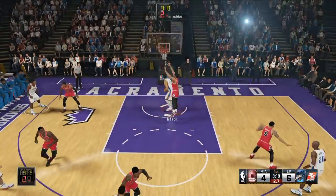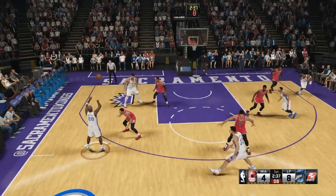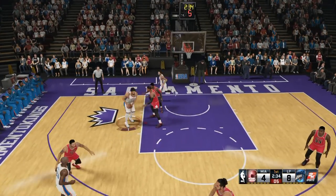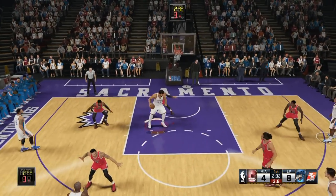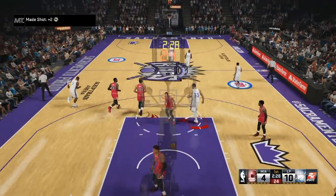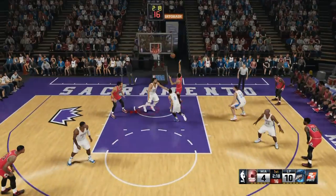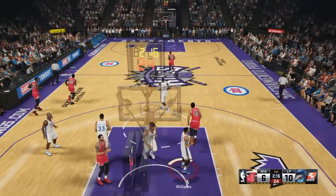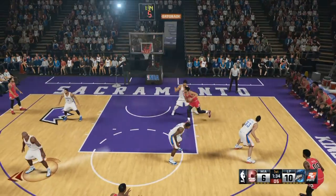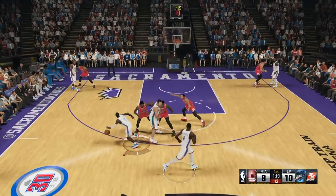I got Jody Meeks at the two guard, Marc Gasol at the center getting a nice tip-in put-back, Darryl Williams at the one, Joe Johnson at the three, and I had Josh McRoberts at the four but now I've got Ryan Anderson at the four. I put him there because he has a better jump shot, though I'm not sure if that's going to have a positive effect on my gameplay.